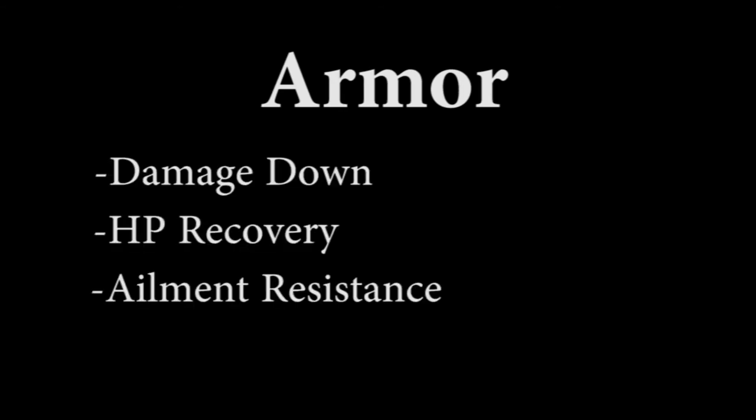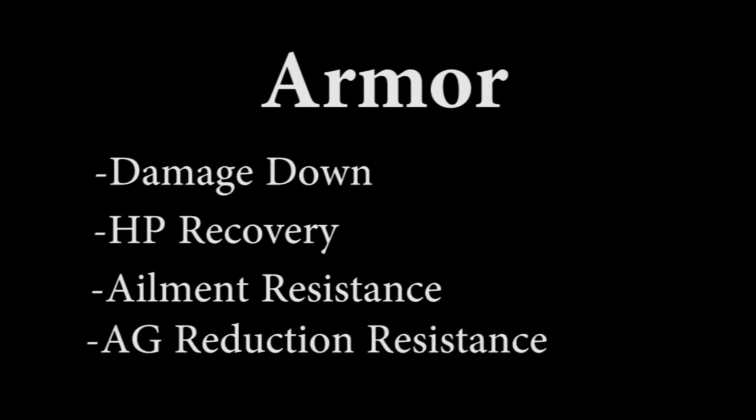For armor, the third and fourth slots can have: damage reduction, HP recovery, ailment resistance, and action gauge reduction resistance. As mentioned, the first and second effects are fixed, so for most parties they will always be the same combination of effects.